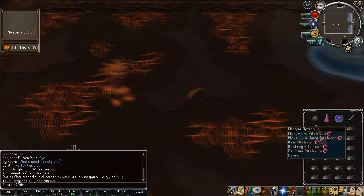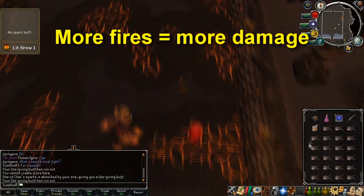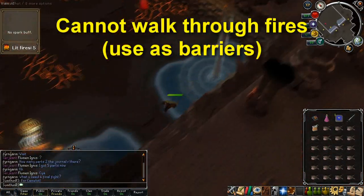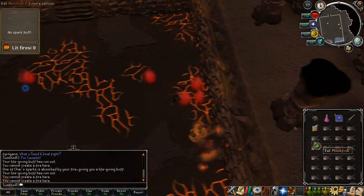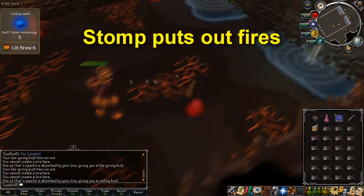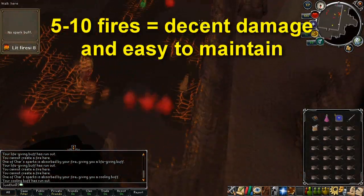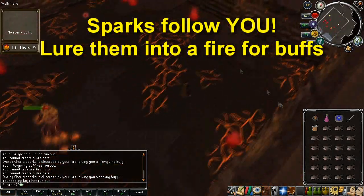Once you talk to her she'll grow and become aggressive, which is when you should start running away. The basic strategy of this fight is to keep lighting fires which will make your attacks hit higher and will also make Char's hits hit lower. Bear in mind that you can't run through fires but neither can Char, so try and use that to your advantage especially if you choose to use range. Just also be aware that Char will sometimes do an AoE stomp attack which will eliminate nearby fires that you've made, thus reducing your damage. Light about 5-10 fires and keep attacking Char then running away. Every so often some sparks will float around the room — lure them into a fire that you've made to get a small buff.